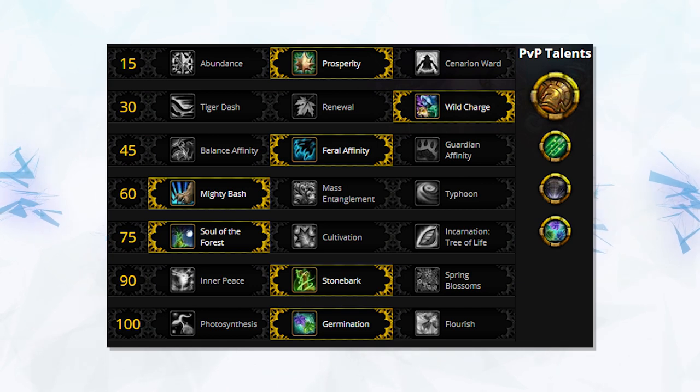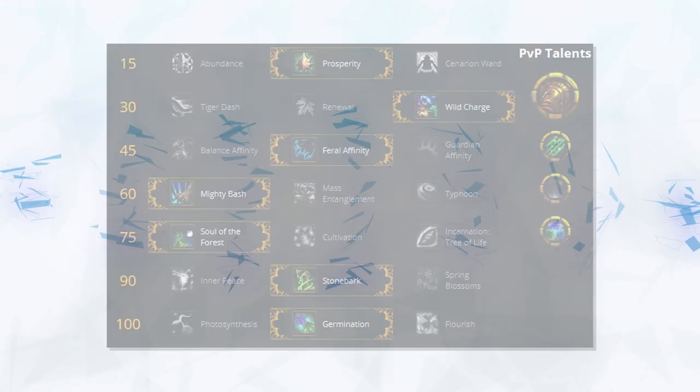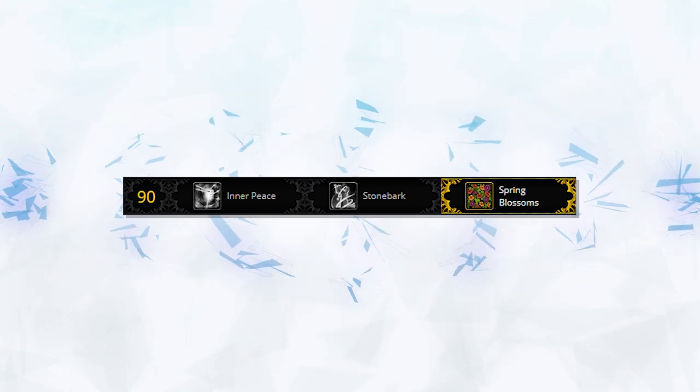Usually when you see a Druid playing Feral Affinity, you can punish them easily by simply tunneling them down. Cubsy and his team are confident enough in both his ability to survive and their ability as a team to keep him alive if he's focused. On top of this, we also see him making some even smarter choices. In the finals up against ABC, Cubsy opted to take Spring Blossoms instead of Stonebark, something we've never really seen a Druid do — however, it makes complete sense.